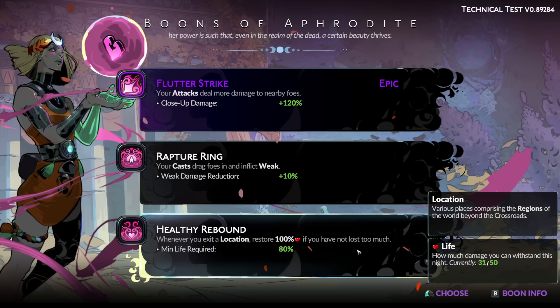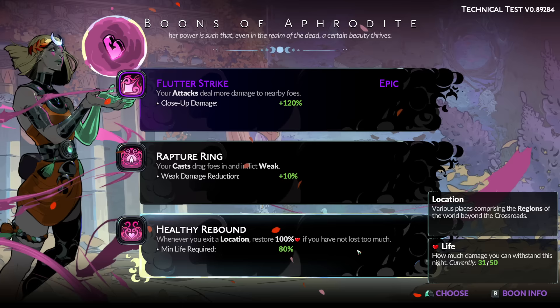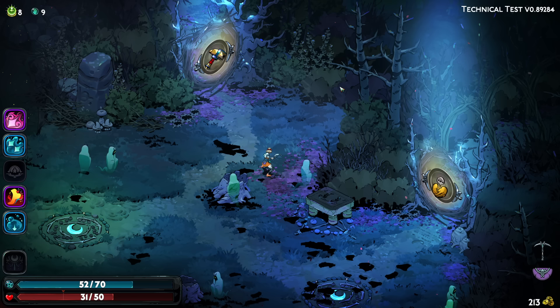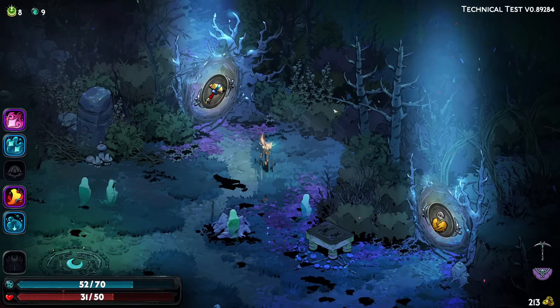Whenever you exit a location, restore 100% health if you have not lost too much. Wait — what? I think it's saying if you are above 80% HP, you heal up to full. That's actually, as far as sustainability perks go, a really good one. Daedalus Hammer, or... if it's like the first game, the NPC you get to talk to is always the same one per zone, so I'm assuming that's going to just be Arachne again. This is such a hard choice — I really want both.